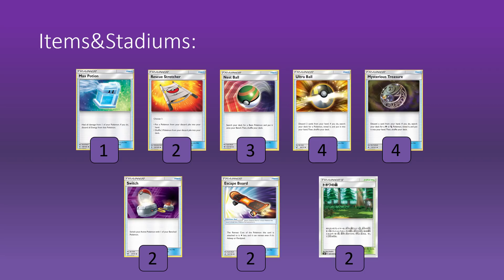Then we're going to play two Rescue Stretchers — obviously trying to chain the Malamars is going to be as important as ever, and there are important attackers to recycle as well. And then we're playing lots of Ball search. Three Nest Ball is obviously good for getting Inkay, but also Jirachi in the early turns and your attackers, as well as four Ultra Ball and Mysterious Treasure, which can obviously discard Psychic Energy — which is what we're always looking for — whilst at the same time trying to set up our board.